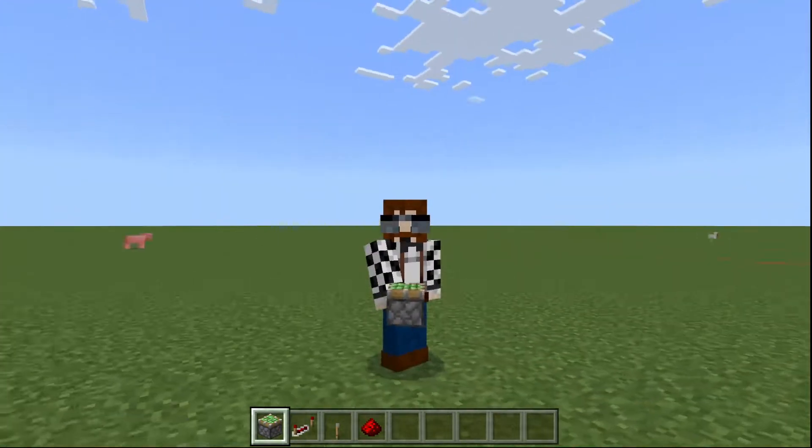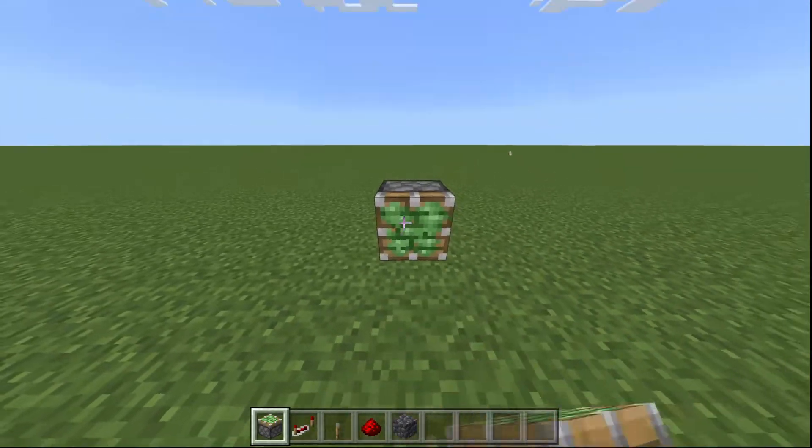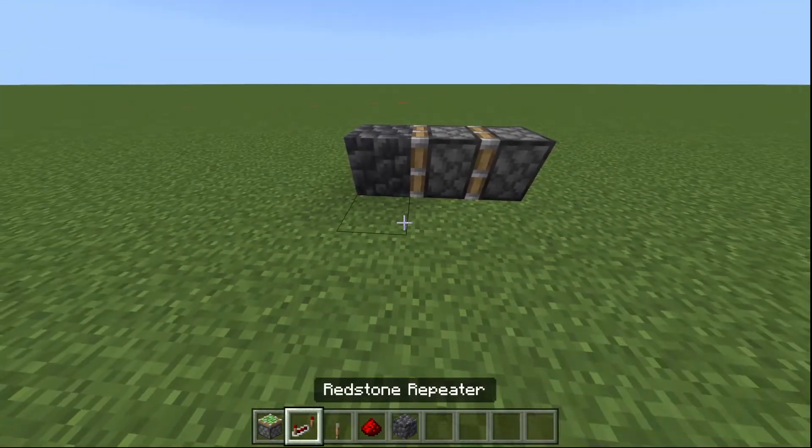Let's get straight into it. So we're going to place two sticky pistons down like this, with a block in front of them.